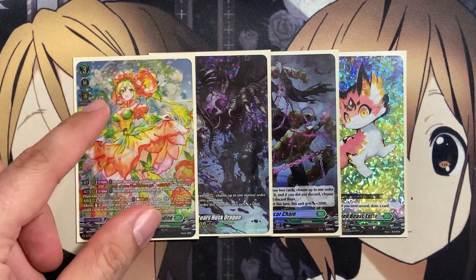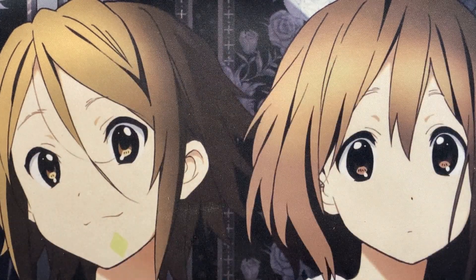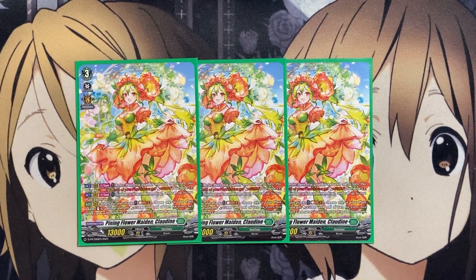Our main Grade 3 is Pining Flower Maiden, Claudine. Along with the 1 copy in the Ride Deck, we also run 3 additional copies in the main deck. On the Vanguard circle, once per turn, you retire 3 rearguards — until end of turn, this unit gets the continuous ability of all your plant tokens getting plus 5,000 power, and this unit gets Drive plus 1, giving you 3 Drive Checks. Also on Vanguard circle, once per turn, you can bind an order card from the drop zone to call 2 plant tokens to rear, so you want a good number of orders in the deck to consistently call plant tokens.